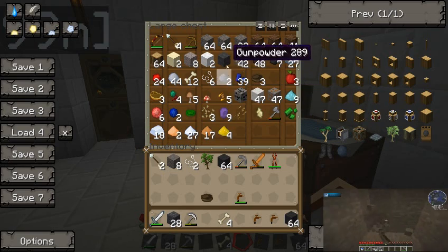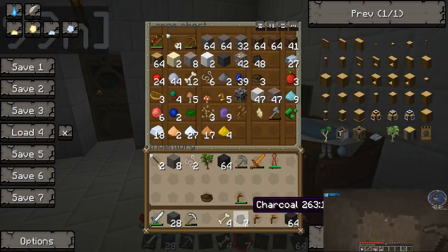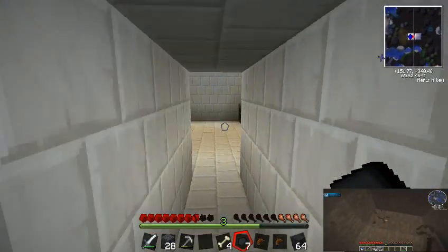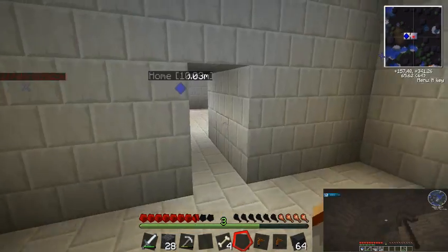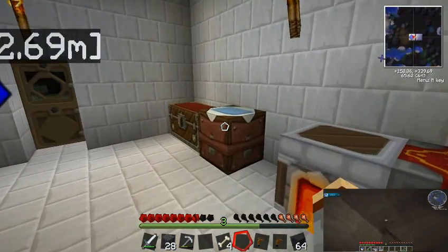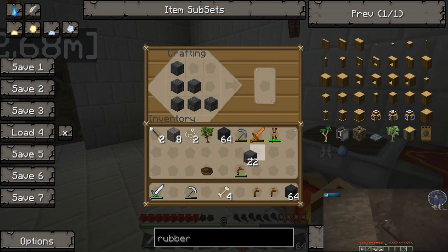I'll put in some charcoal into the generator. Can you make basalt staircases with hand saws? Oh, no. Pooey.